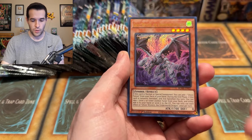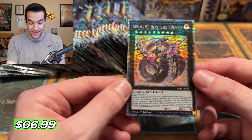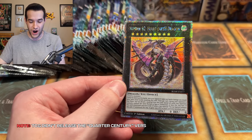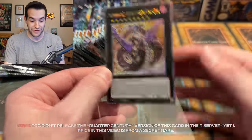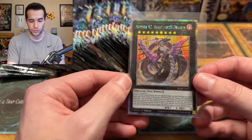We have Roshomon, Ghost Wyvern, and — oh! There it is! 25th Anniversary Rare! Number 92, Heart Earth Dragon! This thing actually got a reprint — finally! It's the first reprint since its original set. I think it's Cosmo Blazer, right?